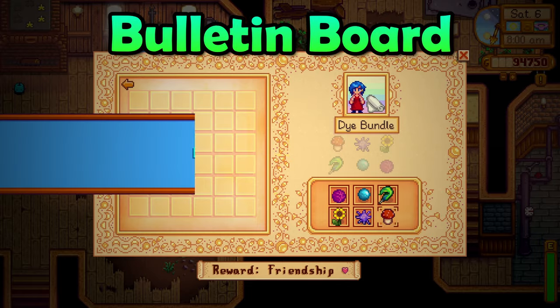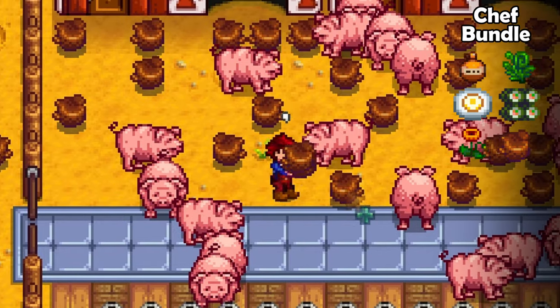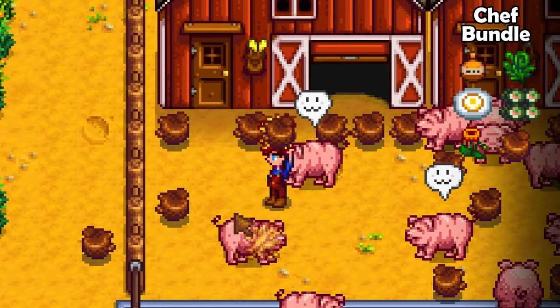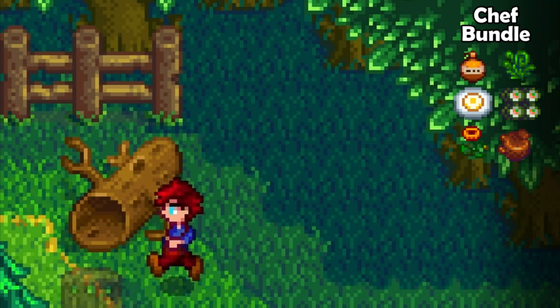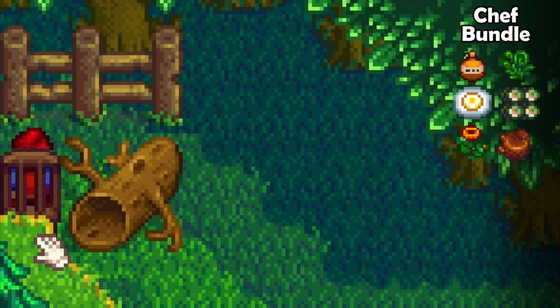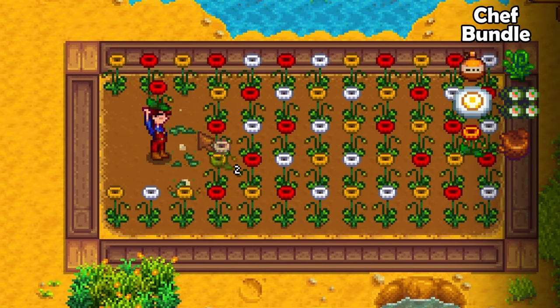Okay, it's time for the bulletin board — this is actually a tough one. For the chef's bundle you will need a piece of truffle. Luckily we bought pigs ages ago so this should be easy. You will need to forage for a fiddlehead fern in the secret woods during summer. If you are struggling to upgrade your axe, use a chair like this to get there earlier. Grow a poppy during summer — don't forget about that poppy.